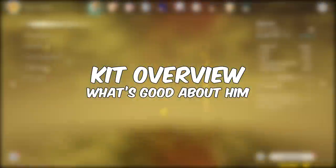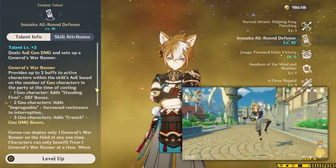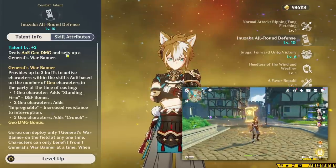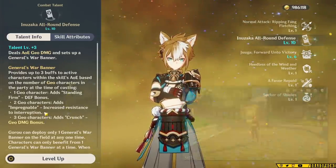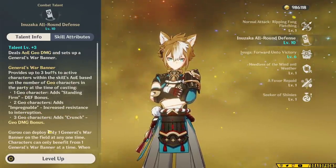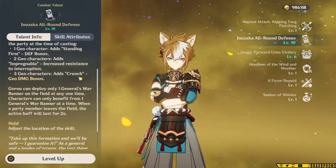We're going to start off with Goro's kit. His elemental skill and elemental burst are extremely wordy, so I'm going to keep this concise. Goro's elemental skill puts down an AoE that gives flat defense buffs and extra buffs based on how many Geo characters you have in your team. With two Geo characters, it gives stagger resistance as well as a defense buff, which is quality of life for finishing combos without getting interrupted. Having three Geos gives you a 15% Geo damage buff. Any character who leaves the AoE keeps the buff for two more seconds, and the AoE lasts for 10 seconds.